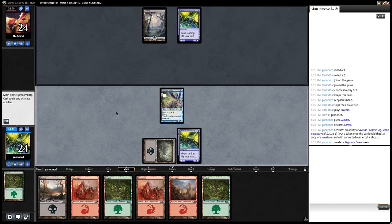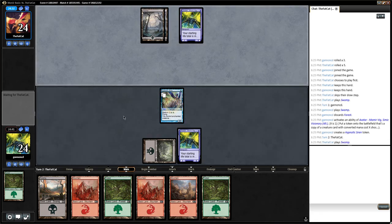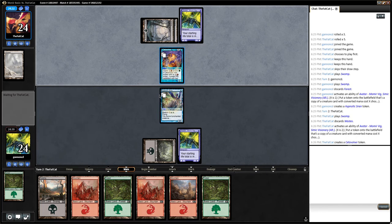One-one flyer — okay, that's quite good. If they don't get flyers this will chip in for a couple damage. I like making one-drops because most people don't, and you can usually get in for some damage before they can actually start making creatures. My opponent now has just a one-one for two, so I can start hitting in the air.